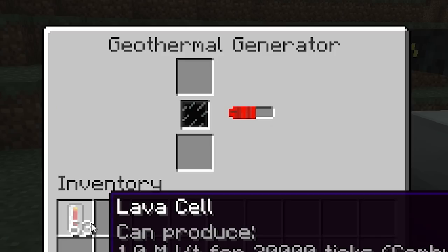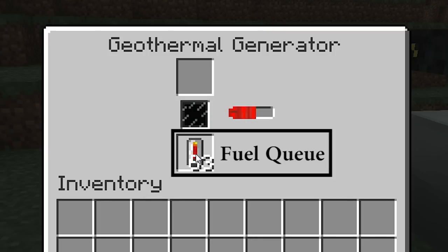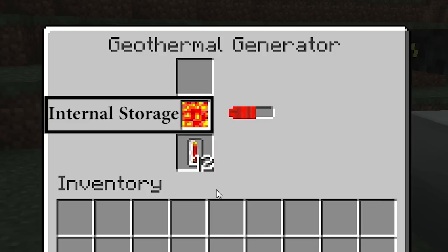Fuel sources can be placed into the lower box on the geothermal generator's interface. Items placed here are considered to be inside the generator's fuel queue, and as soon as fuel is available here it will automatically move it to its internal fuel storage, which is shown by this bar here.